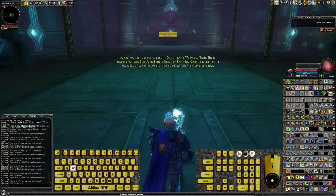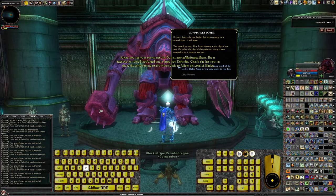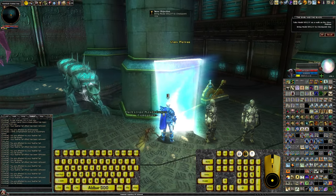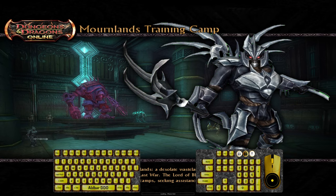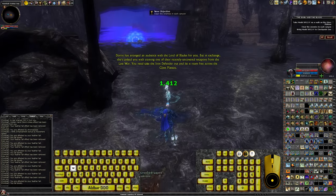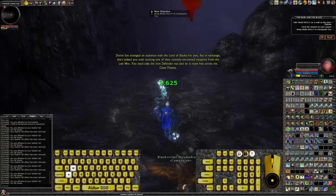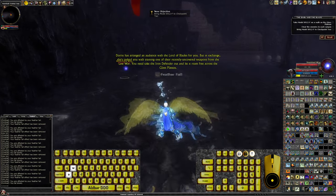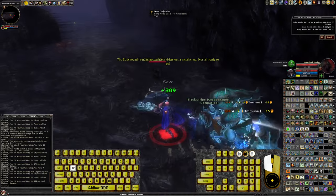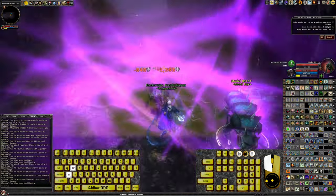I've done this one already on La Mania. You see your sometimes ally Doris, now a war-forged titan. She's attended by some blade-forged and a large iron defender. She has risen in the ranks since coming to the Mournlands to follow the Lord of Blades. Doris has arranged an audience with the Lord of Blades for you, but in exchange she's tasked you with training one of their recently uncovered weapons from the last war. The blade-hound in training stretches and lets out a metallic hit — he's all ready to go.